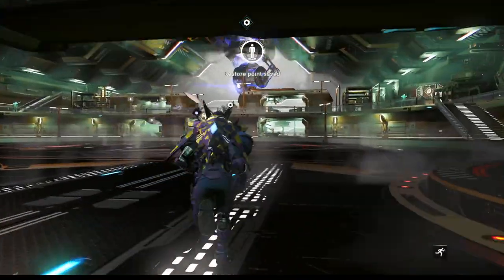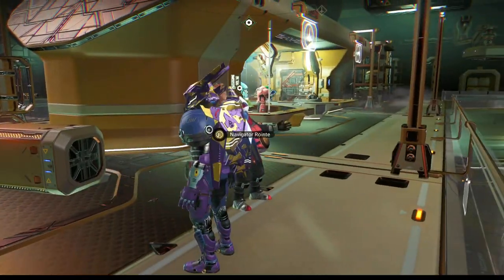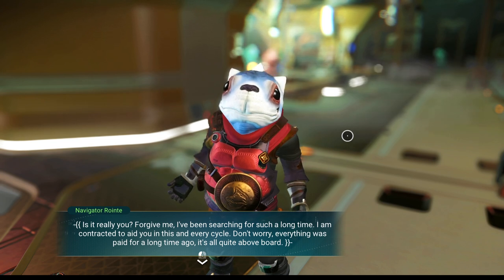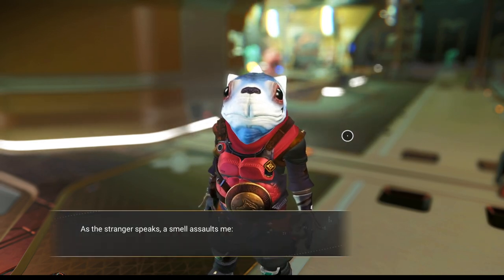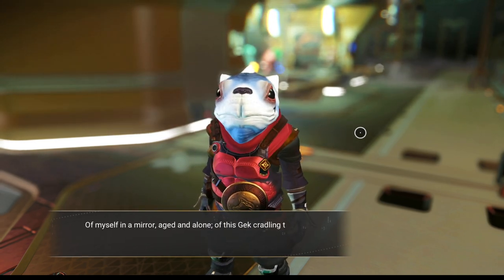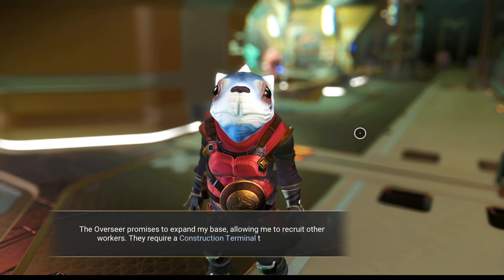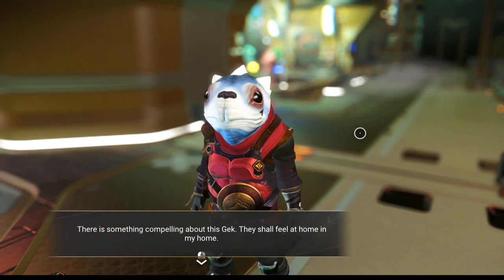That's all I had to do. Put us on the second row — very nice. Our overseer is up here. Just pulled me there a little and it's a Gek. I was hoping for Corvax this time, but it is what it is. Navigator Roint — I'm going to call him Roint. 'Is it really you? Forgive me, I've been searching for such a long time. I'm contracted to aid you in this and every cycle — don't worry, everything was paid for a long time ago.' As the stranger speaks, a pheromone infests my brain giving me memories of places I never visited, of this Gek cradling their fallen brethren, of a bargain made many years from now — a contract signed across the cosmos.